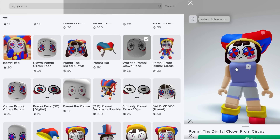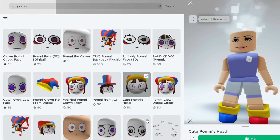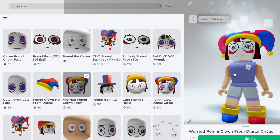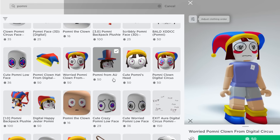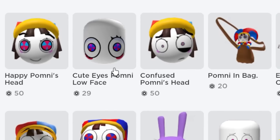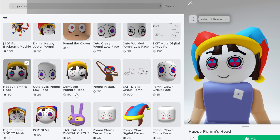This is the cute meme version and this is a worry clown face. There are more options over here — this one doesn't look that much like her, but this one's not bad. We definitely have to change the face avatar structure. There's even a Pomny backpack, but it doesn't really fit and it's 100 Robux. Don't worry — I'm going to show you how to get it for free later.